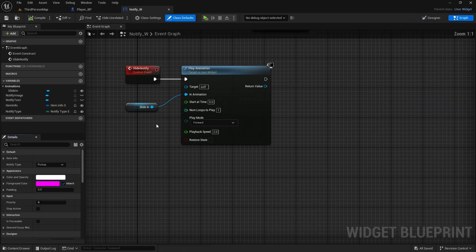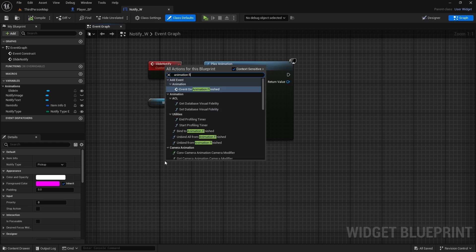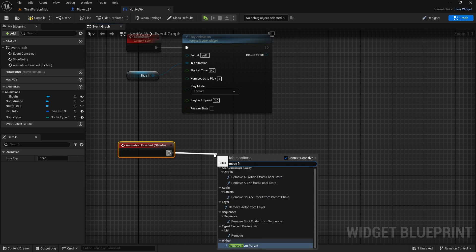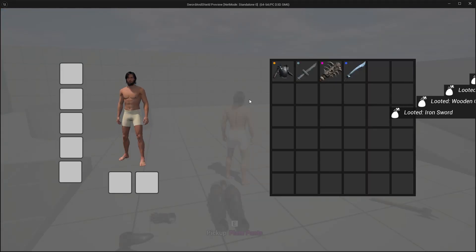After the animation we will remove this notify widget, so compile and save and go to the graph. Don't forget to change the playback speed to 1 because we don't want it faster. Compile and save. Now we need to destroy it once the animation is finished — just removing from parent won't work here, we need to use the animation finished event. So add animation finished for the slide-in animation, and once it's finished we will remove from parent — self will be this notify widget. Now when you play the game and pick up an item and open the inventory, it goes away.